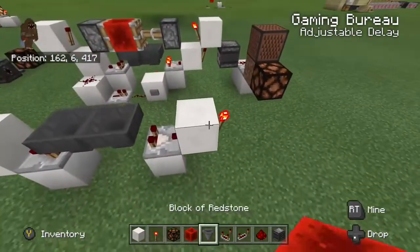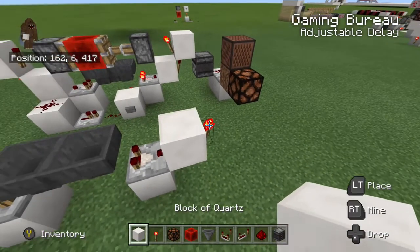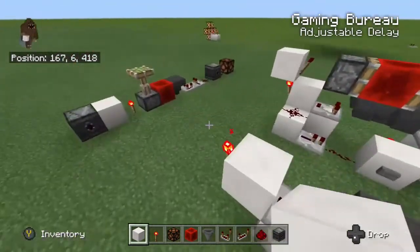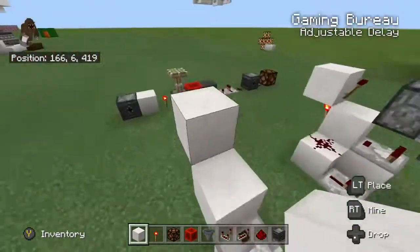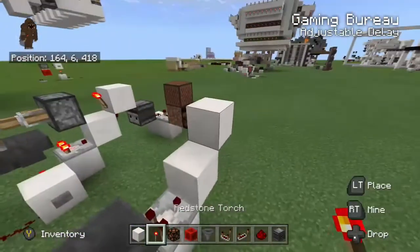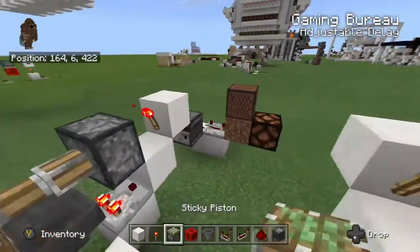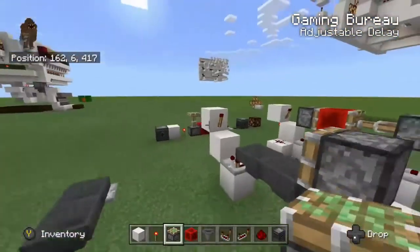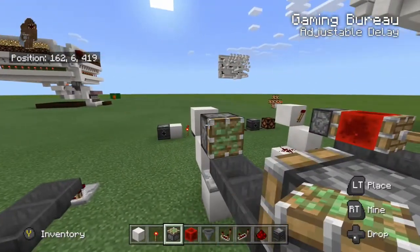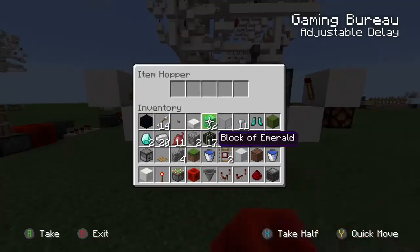From our comparators we are going to take a redstone torch output. Our redstone torches are going to be powering some more redstone torches, so we'll go ahead and invert the signal by adding a block on top of our initial torch and a second torch above it. Then we're going to grab a couple of sticky pistons and put those in front of our redstone torches, and in between our sticky pistons we'll add a redstone block.